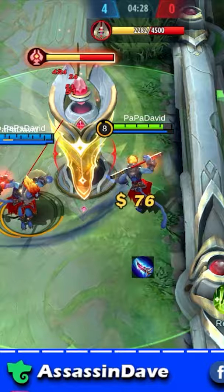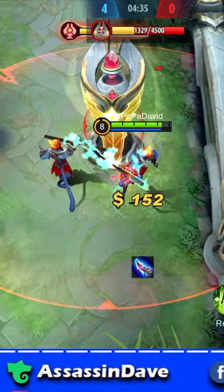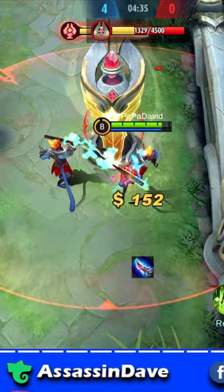Since Skill 2 actually turns himself invulnerable for a second, you can use this skill to easily cancel tower aggro in an intense tower dive situation. Go in with your ultimate and Skill 3, and just when the tower starts to hurt you a little bit, use Skill 2 to switch aggro onto your clones and continue hitting your enemy.